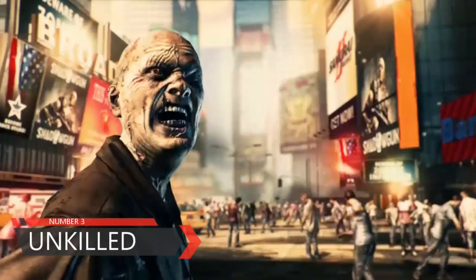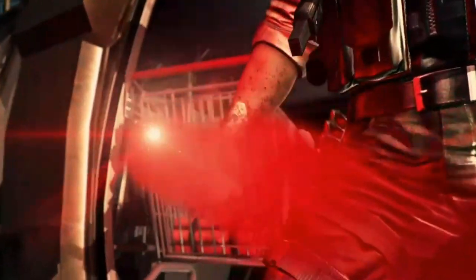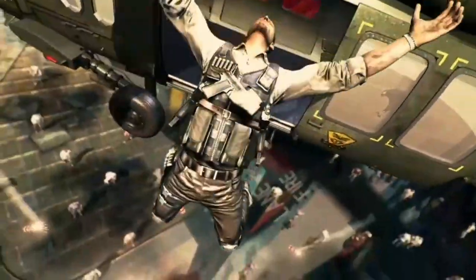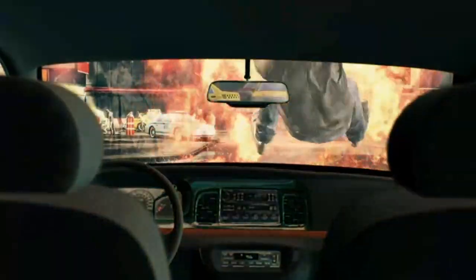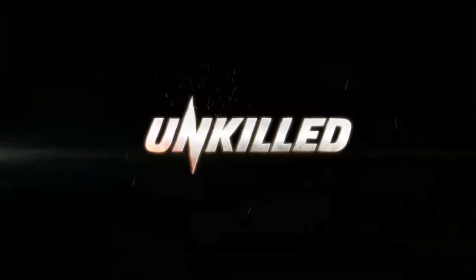So let's take a look at number 3 and we have one of the most amazing zombie shooter games on Android phone, and that is Unkilled. This game right here is actually pretty similar to Dying Light. If you take a look at the graphics of this game, these are incredible. Basically, in this game, all you gotta do is just stay alive, shoot down your enemies, and as you progress in the game, you're gonna find more powerful zombies and monsters. Gameplay wise, it's actually pretty good.